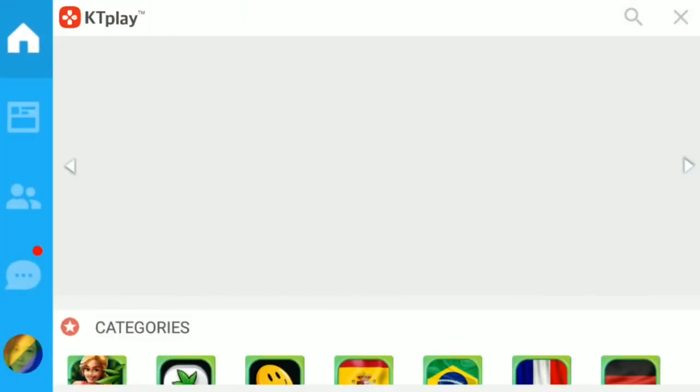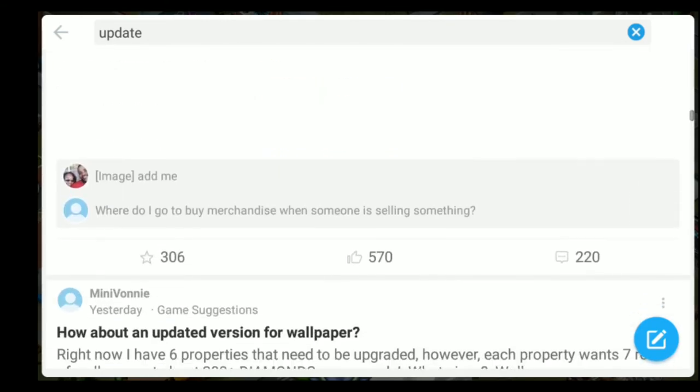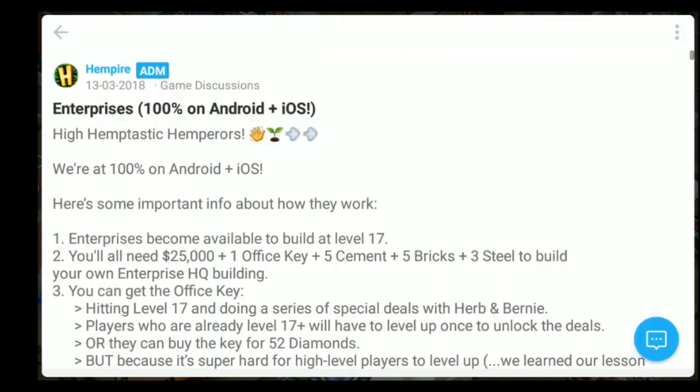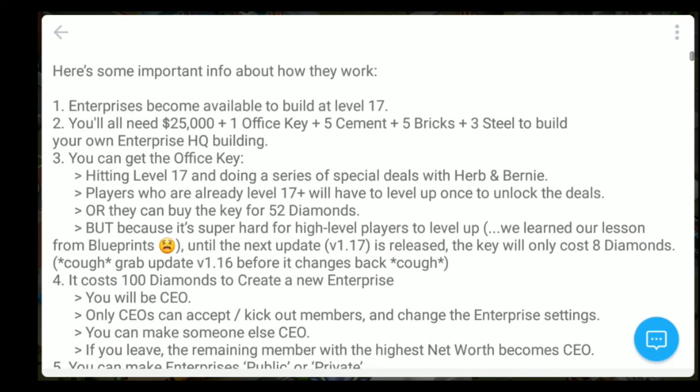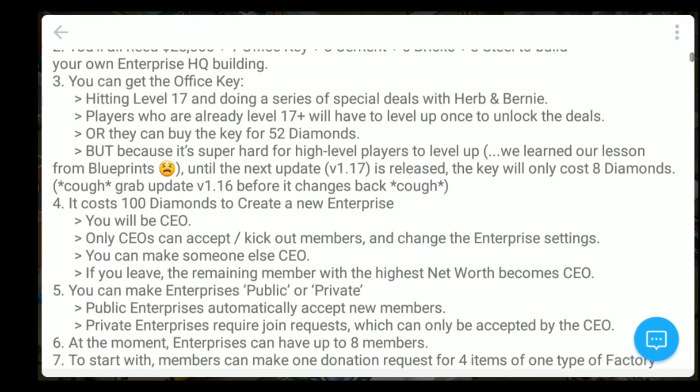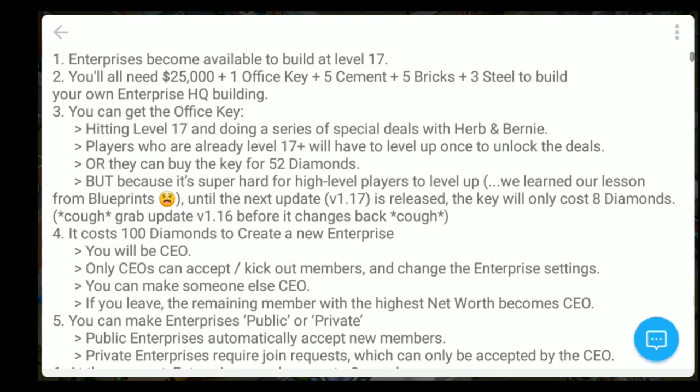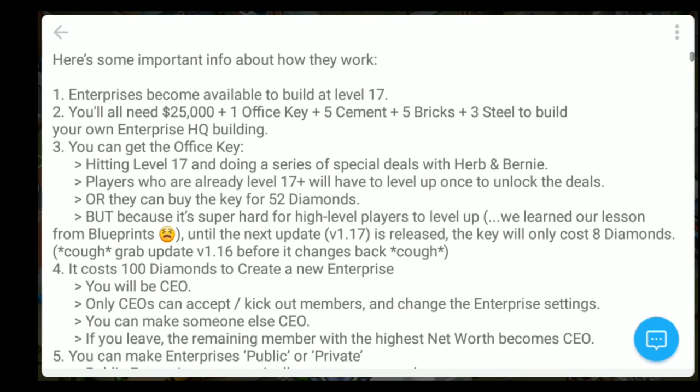Once I go to the cafe I usually just search for the word 'update' and it will pop up on my list. Once I see the topic I'm interested in I will click on it and in this newsletter it will tell me what materials I need to build a new enterprise building. The cafe is the place I went to before enterprise actually came out, so I knew what materials I needed. If you're just getting one now, just click on Handy Mandy and it should tell you what you need for the building.